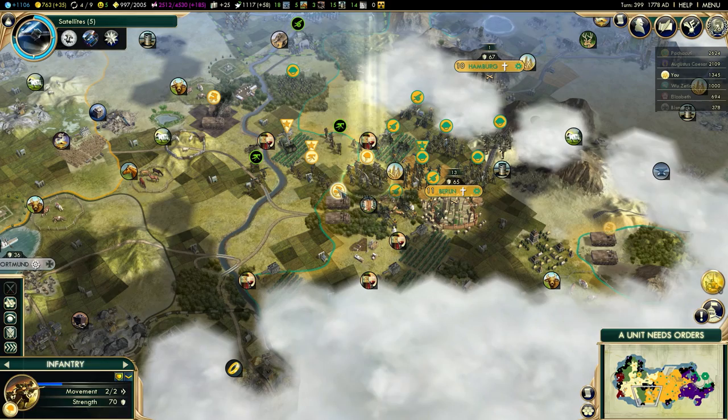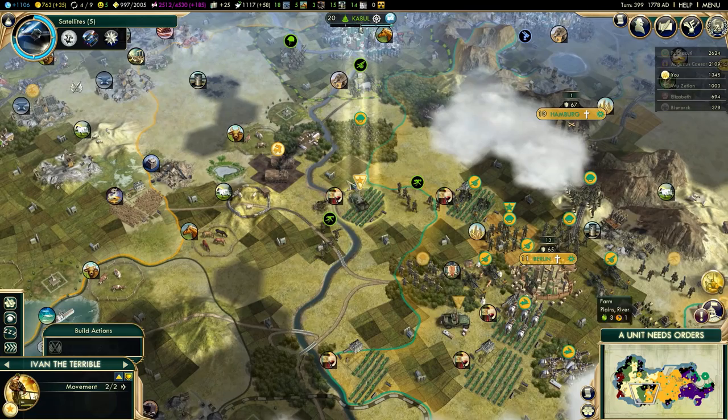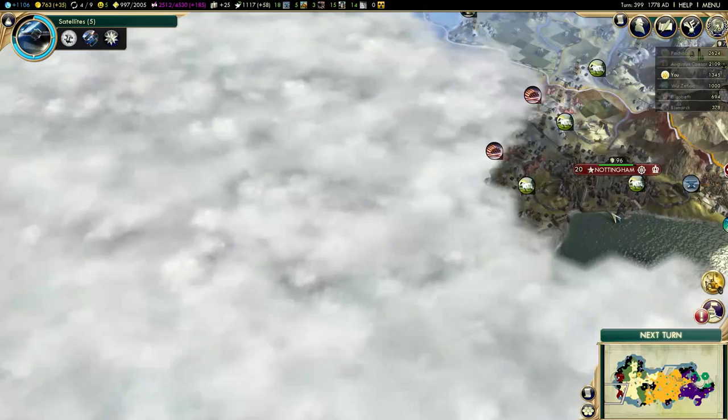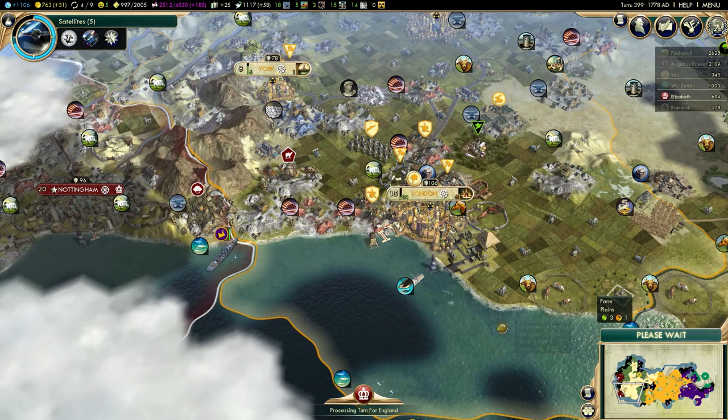Pachacuti pretty much dominated the map here. It's going to be annoying moving all of my units through his territory. If I decide to take one of the Roman cities, it should be quite easy to do so. I can always get Pachacuti to attack Romans once he's done with Elizabeth - I could just pay him a bit to attack Romans without declaring war myself. That's probably the best.